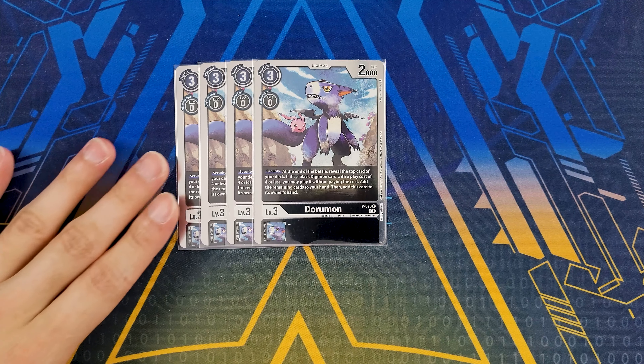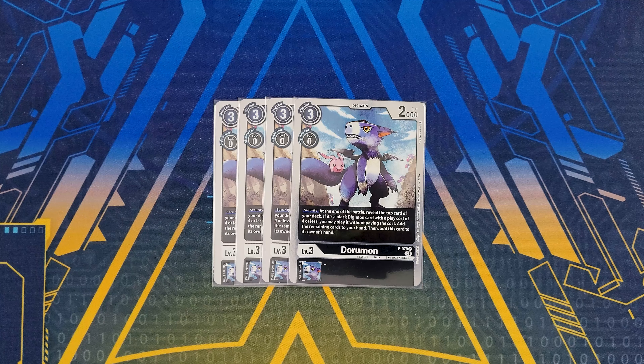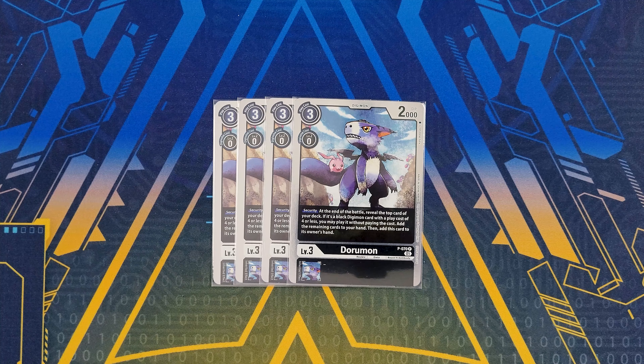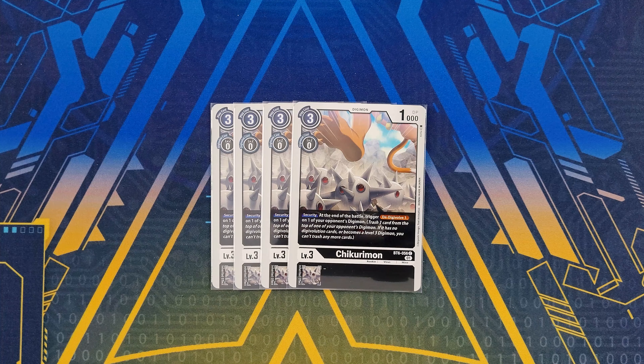For the rest of rookies, we're playing four copies of the promo Dorumon. It has a security effect: at the end of battle you reveal the top card of your deck — if it's a four-cost or less black Digimon you get to play it for free and add this card to your hand; otherwise you just add that other card to your hand. We're also playing four copies of Chikurimon, kind of like a security bomb D-Digivolve one, which can help you control and delete your opponent's Digimon and really surprise them.